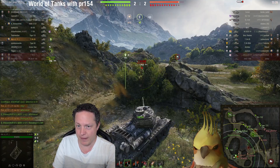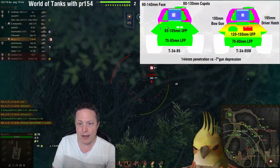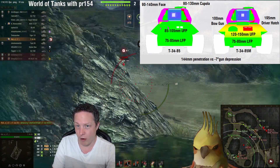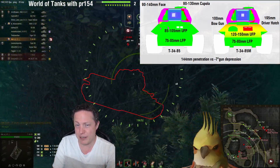The main difference between the two vehicles, other than the 17% increase in DPM for the M version, is that you get a 75mm thick upper frontal plate on T-34-85M, as opposed to 45mm on T-34-85. And as you can see, once you're starting to use seven degrees of gun depression on the two mediums the difference becomes quite stark.